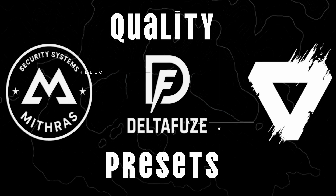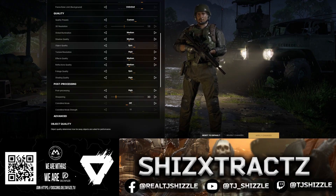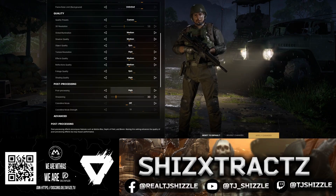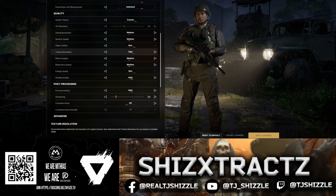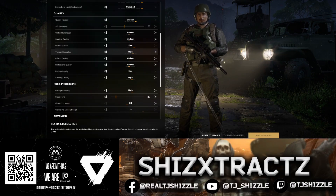Forget the default presets, go custom. Global Illumination set to medium — it keeps that tight, gritty atmosphere without the FPS hit. Shadow Quality set to medium: it looks right and stays light on frames. Object Quality epic — there's no performance loss here and it looks way, way sharper.